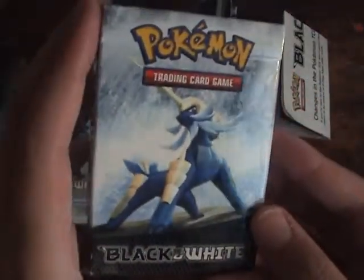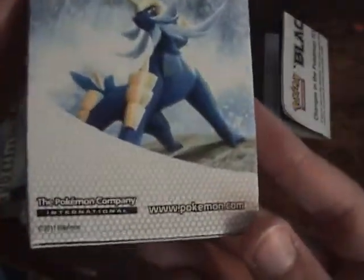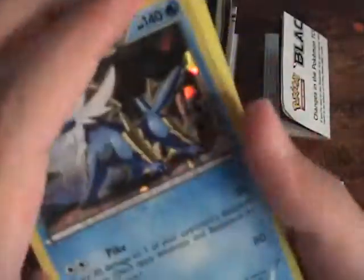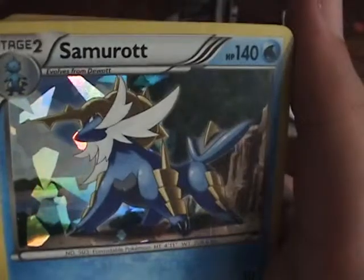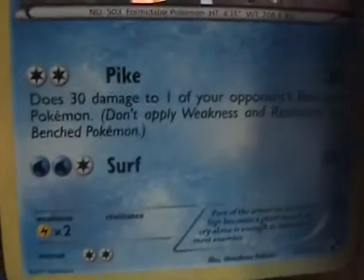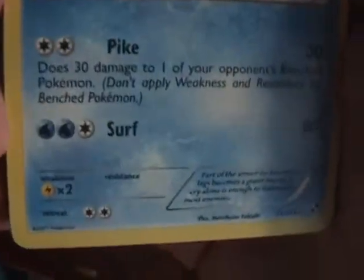Sorry it's taken so long to get to the cards — let's draw it out even more. Here's the deck box. Let's open it up and check out the cards. So here we have Samurott, the main star. Looks very nice artwork. Evolved from Dewott, 140 HP. Its first attack Pike does 30 damage to one of your opponent's Bench Pokemon — that's really cheap and good. And Surf does 80 damage. Ironically, Feraligatr from HeartGold and SoulSilver had the same attack, just with one more Colorless energy cost.